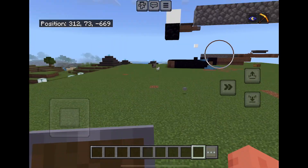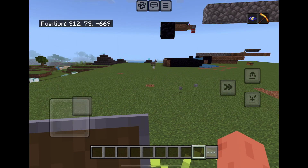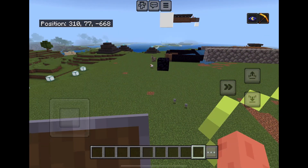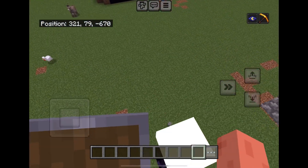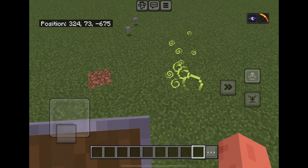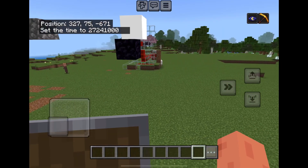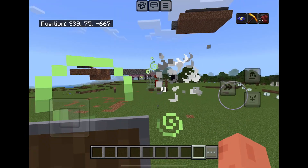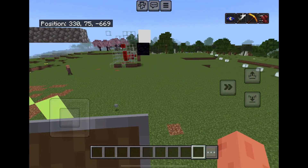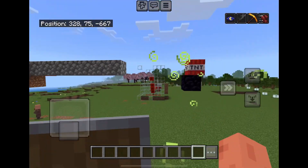Look, we have cobblestone right here. Just note that some of the cobblestone might get blown out on the ground from the TNT, so just be mindful of that. You can extend it from this side, from this side, or from all the sides, and get four cobblestone generated every single TNT blast.